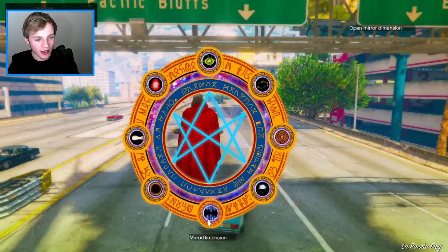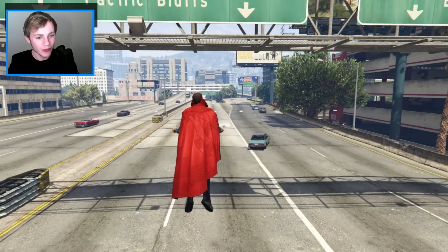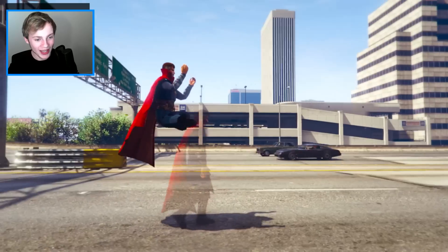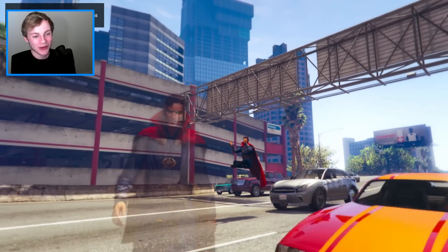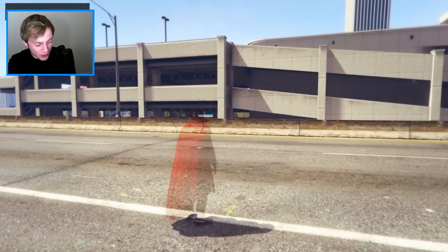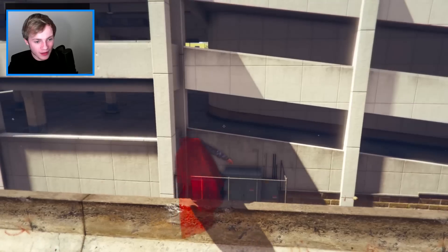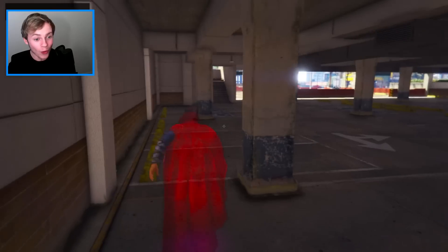All right, so we have Astral Projection. Let's see what this one does. This is awesome — we have our own ghost. We are still there, but we're our own person. Did we just go through that vehicle? What happens if we go into this vehicle — do we go through them? We go through vehicles! Do we go through everything else as well? We can't go through objects. I don't think we're able to go through this either. No, we're not.